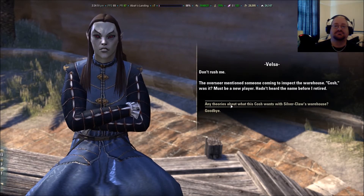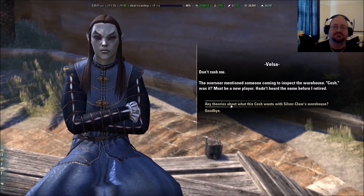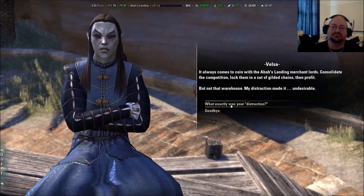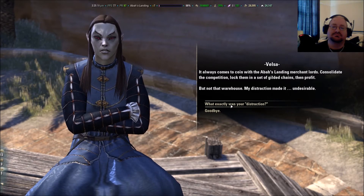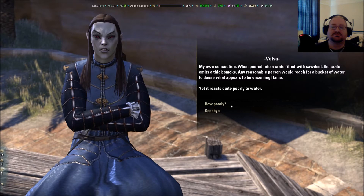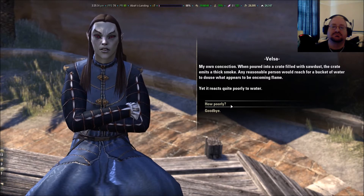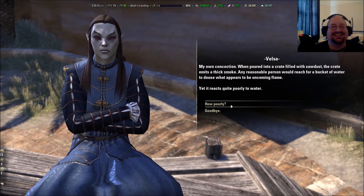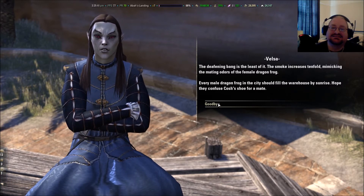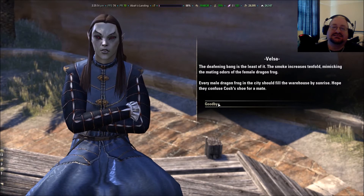The overseer mentions someone coming to inspect the warehouse. Kosh, was it? Must be a new player. I hadn't heard the name before I retired. It always comes to coin with the Abba's land of Merchant Lords. Consolidate the competition, lock them in a set of gilded chains, then profit. Not that warehouse. My distraction made it undesirable. My own concoction, poured into a crate filled with sawdust. The crate emits a thick smoke. Any reasonable person would reach for a bucket of water to douse what appears to be oncoming flame. Yet it reacts quite poorly to it. It goes boom. The deafening bang is the least of it. The smoke increases tenfold, mimicking the mating odors of a female dragon frog. Every male dragon frog in the city should fill the warehouse by sunrise. Hope they confuse cautious shoe before a mate.